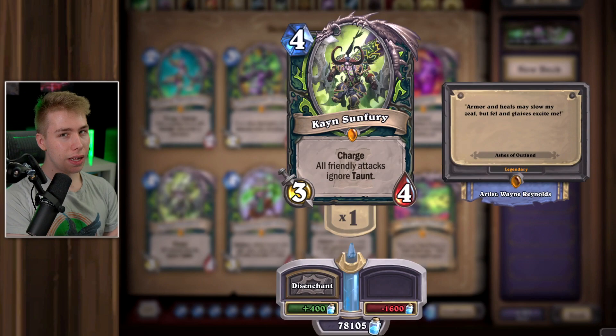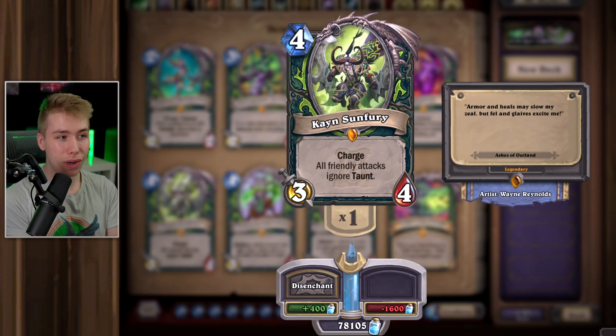Kael'thas — the idea is really good: not just having a charge card but also ignoring taunt. Technically it could be a staple in future Demon Hunter decks, but at the moment I don't see it anywhere. As of right now you could disenchant it, but if you happen to play Wild and there are a bunch of taunt minions, this card might make sense. So far though, I don't see the card anywhere — this could also be dust.